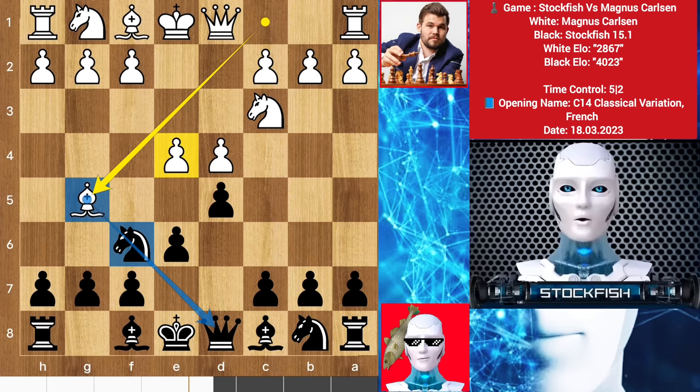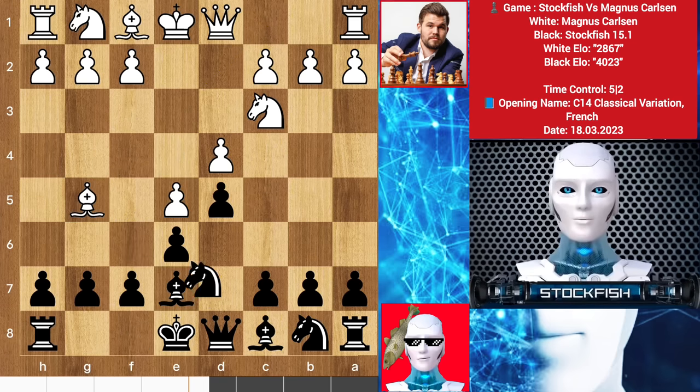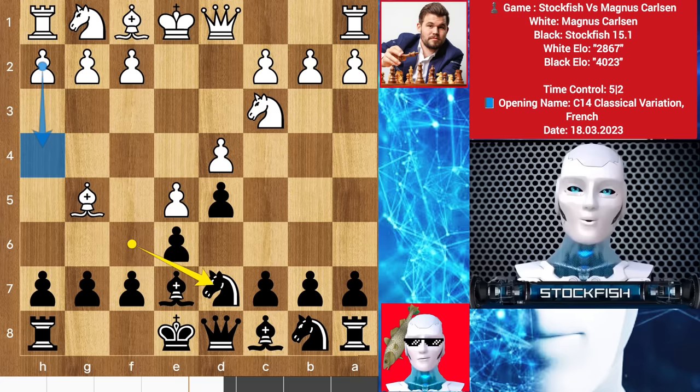Magnus is pinning the knight to the queen and threatening to play e5. Bishop here, e5, knight back to d7, targeting the bishop. If the bishop moves back, it will be a harassing moment because he runs away two times. In this position you can also play h4, but that's for another day. Magnus takes the bishop.